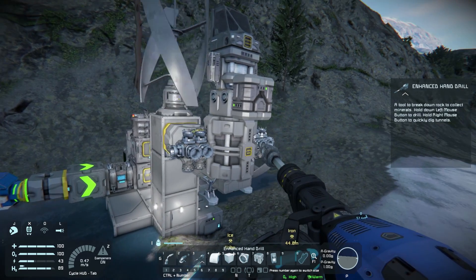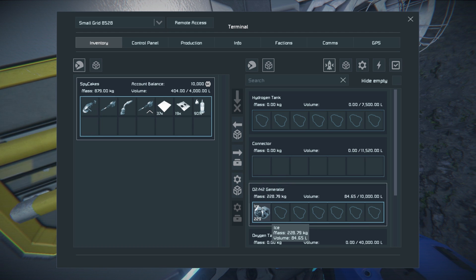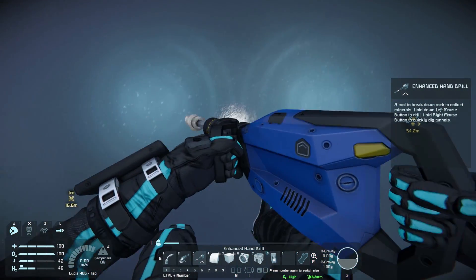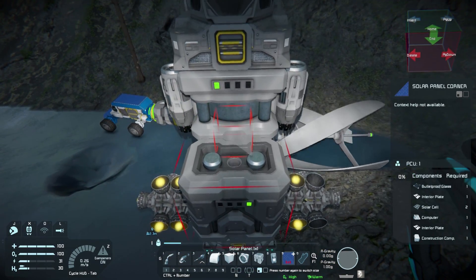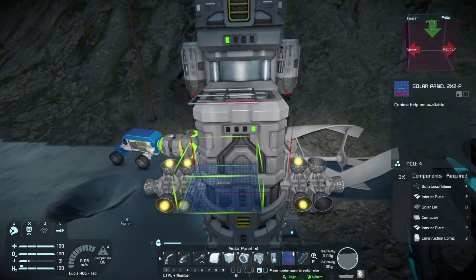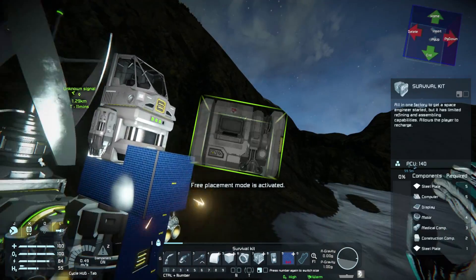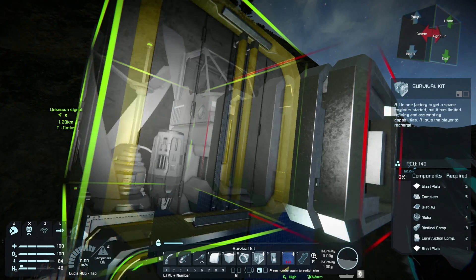We're going to throw our ice into the O2 H2 generator and it's going to fill our hydrogen tank. Currently we have 0.4% fuel — this might take a while. Full inventory of ice, throw that in there. While we wait for that to fill, I am going to place down a lot of these little tiny solar panels on our ship, so while we're in space it will continuously charge our batteries while the sun is looking at it. Let's put some big ones on the side of this hydrogen tank as well. And I almost forgot — if we want to get resources in space, we're going to need to get a survival kit.